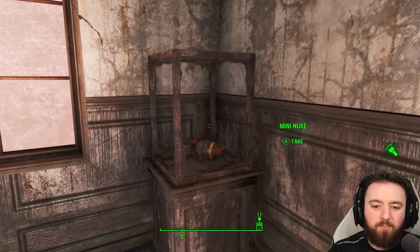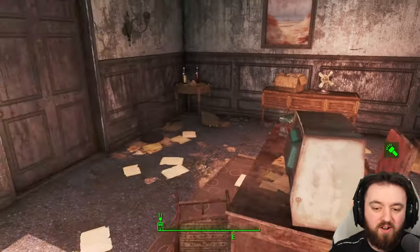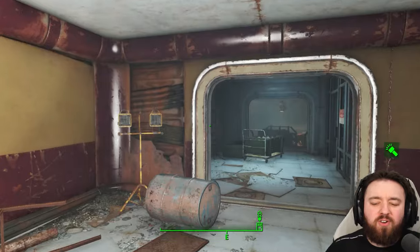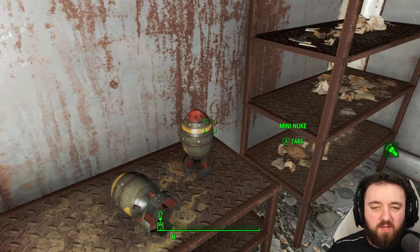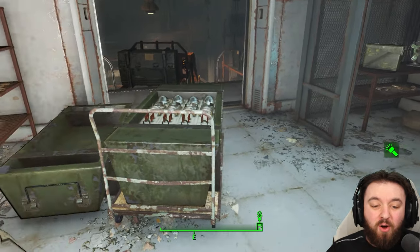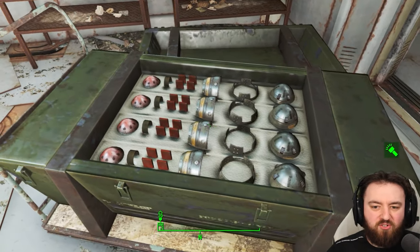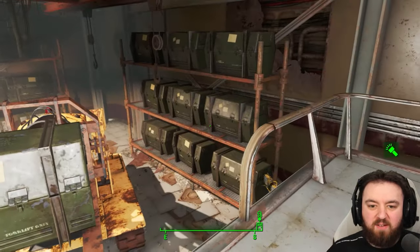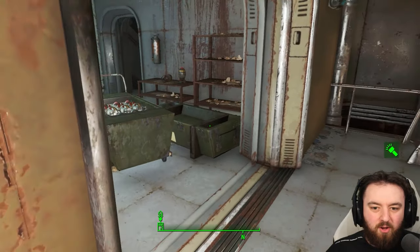Inside General Brock's room you can get a mini nuke displayed over here — after all, they were kind of designed here. The real treasure is in the sub-basement, however, where you can find not one but two mini nukes, making Fort Strong on a similar level to Dunwich Borers. Although it looks like there should have been plenty more mini nukes sitting around in each of these boxes.